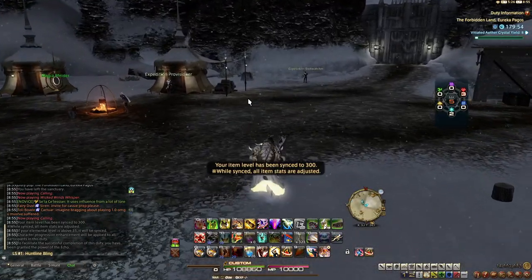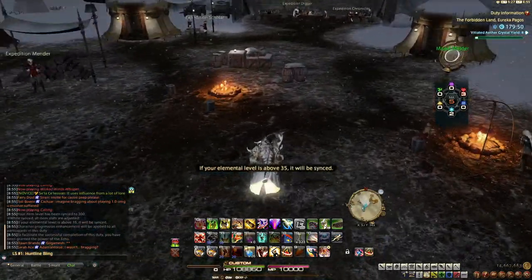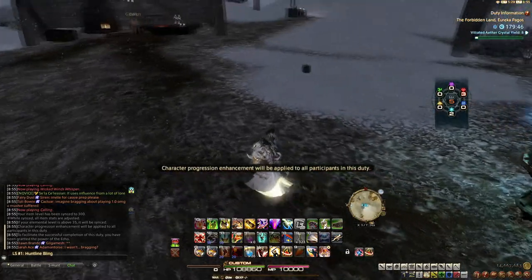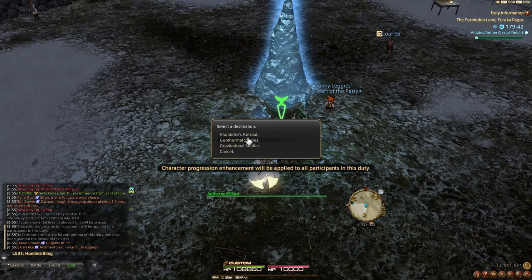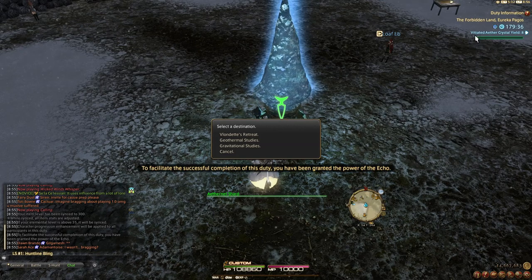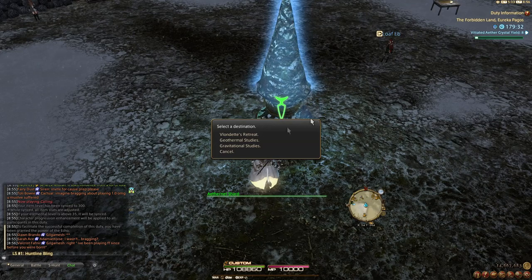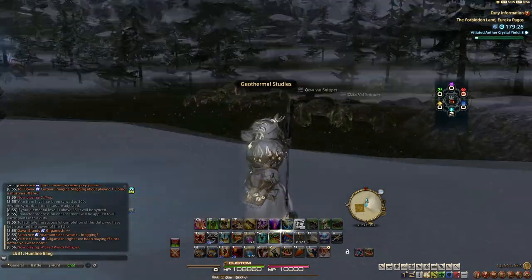Here we are in Pagos. You can see on the top right, I have my Vitiated Aether Crystal Yield, and that fills up when I kill notorious monsters. It goes to 9, and you're going to want to get it to 9 because you effectively get a bonus crystal. Because if I were to turn this in right now, I would lose this little bit of crystal here. I've already done my weapon, so I'll show you guys how to do it now. You want to go to Geothermal Studies — I'll put my map here.